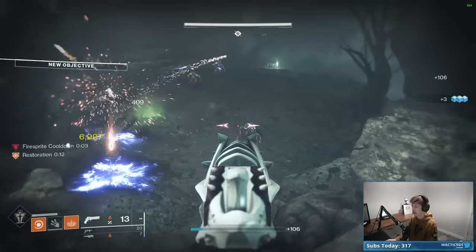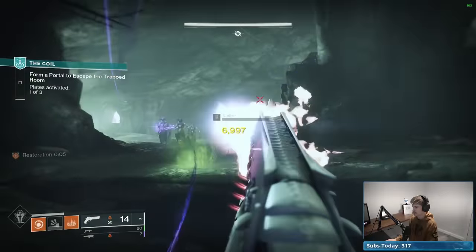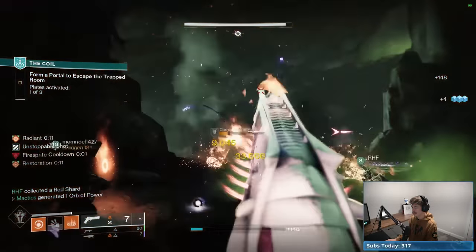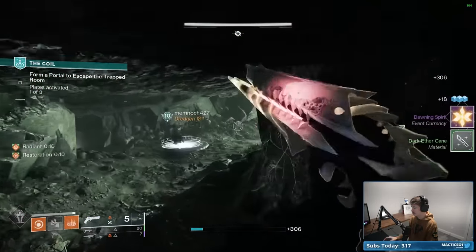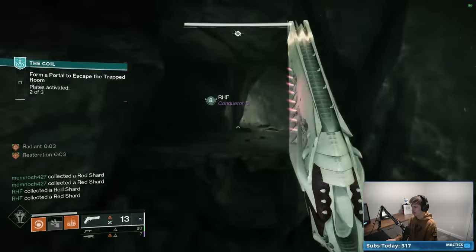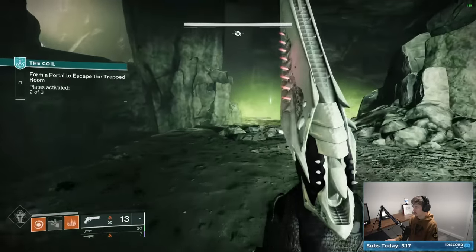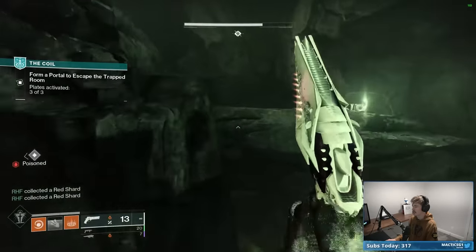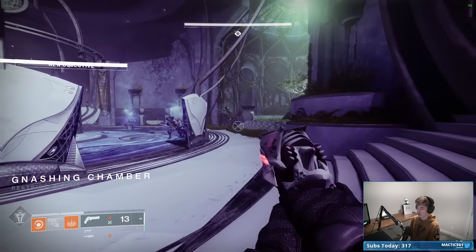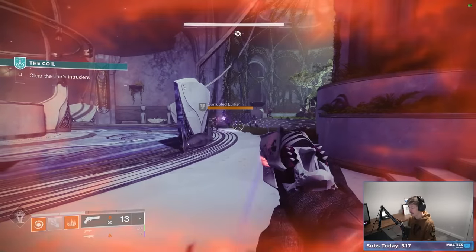Let's hop in. Melee kill — boom, restoration for 12 seconds. We actually get restoration for a really long time. Anytime we get a solar kill, we juice it up by four seconds thanks to the Ember of Empyrean. So basically all we have to do is melee an enemy and then get solar kills of any kind — that'll continue to stack up our restoration timer, giving us basically permanent restoration.